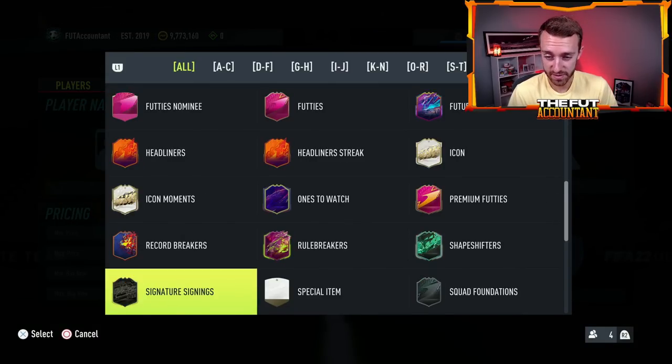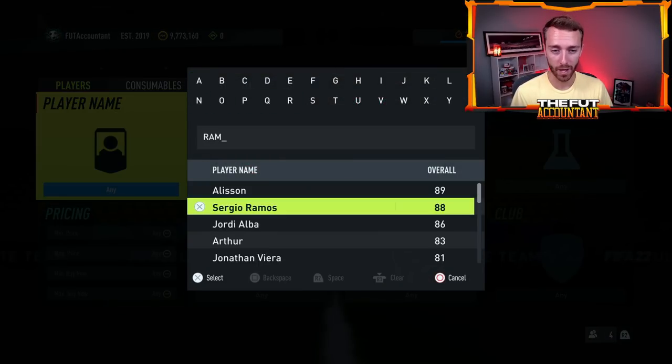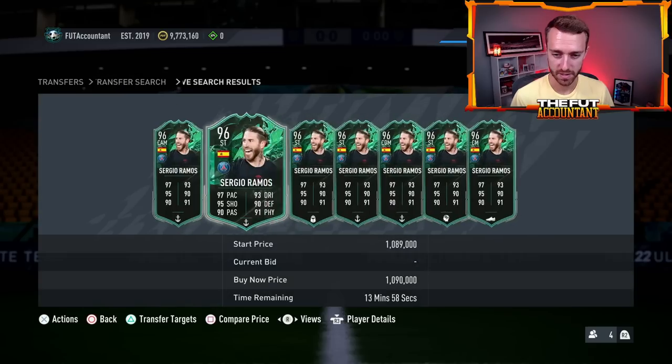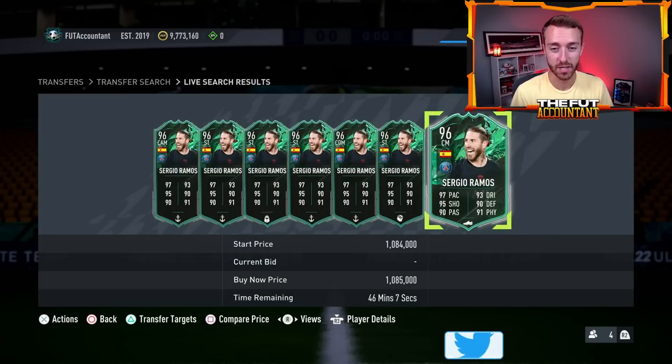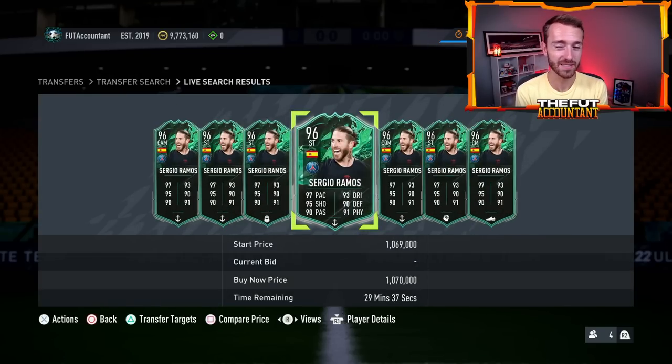Shapeshifters, as we just looked at that Sergio Ramos price, a lot of these Shapeshifters continue to drop. Right now the reason they're dropping is panic selling. People are panic selling these cards because they're envisioning their prices dropping later today on Friday because of supply. And I think there is reason to be panic selling some Shapeshifters — that's why we talked about selling earlier in the week.